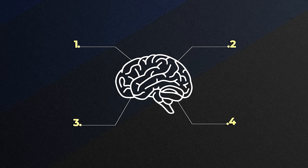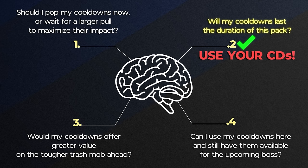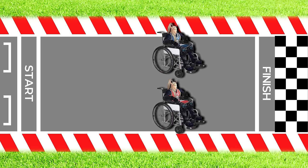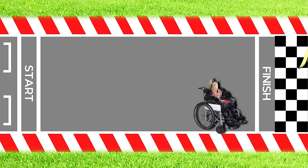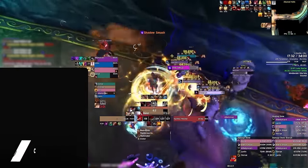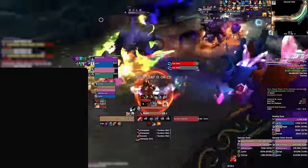Remember those questions we mentioned at the start of the video? The only one of these that really matters, and the number one rule to get on the path for pushing higher keys quicker and easier, is to just simply ask yourself: will my offensive cooldown last for the duration of this pack? If the answer to that question is yes, then 9 times out of 10 you should just pop them. Naturally, as always, there are exceptions to any rule. But if you consistently strive for the maximum amount of uses of your offensives across the dungeon as a whole, then you're going to see rapid improvement. So while we may not have told you exactly where to pop your cooldowns in every single dungeon, hopefully what we've given you instead is an understanding that learning when to pop your cooldowns in every dungeon really isn't that complicated at all — unless you decide to make it that way. A very simple solution to a very common problem.